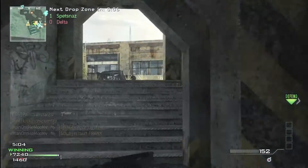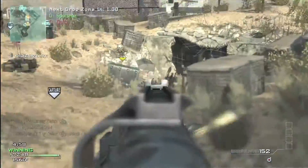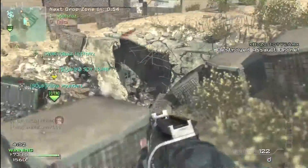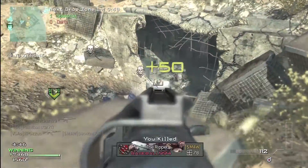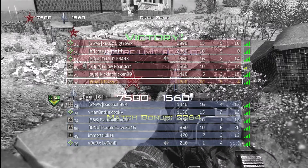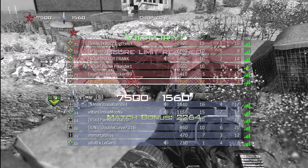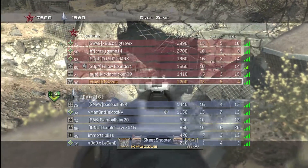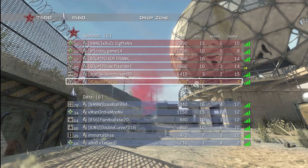Shotguns are almost ideal in this game type. I've been using the KSG, but if I was using the Striker or the AA-12, those guns would absolutely wreck because it centralizes where everybody's going — no long lines of fire. You know where everybody is; they're all heading toward the zone, so you can just sit back and let them come to you. Shotguns are more defensive than offensive. Anyway, this is a 22-4 Drop Zone gameplay — that's over a 4 KD. I think that's pretty good without killstreaks. Thank you for watching. Goodbye.